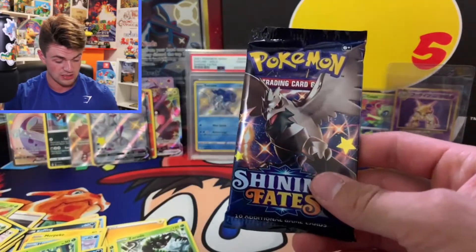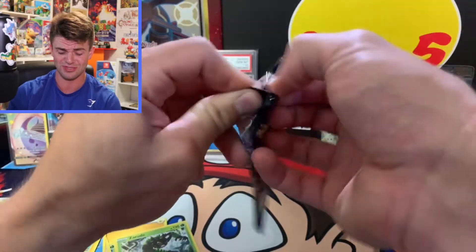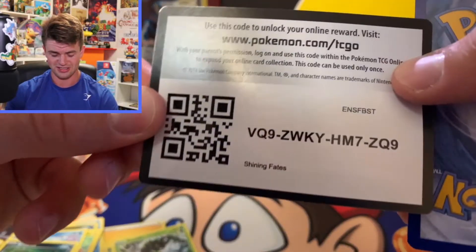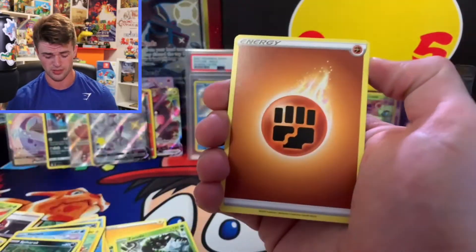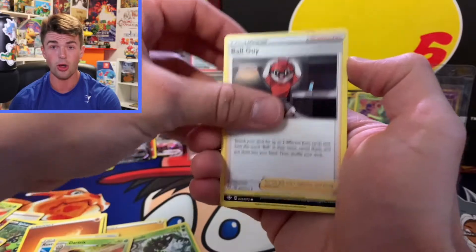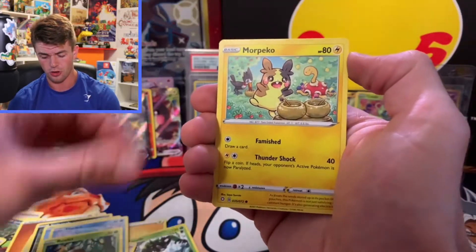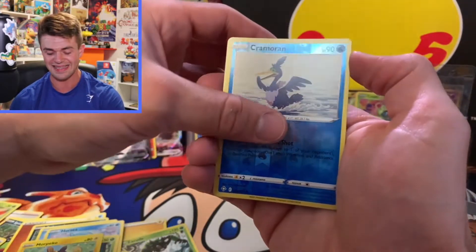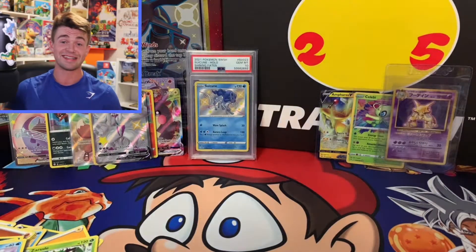We have one pack left for Shining Fates. I think this box was stacked — if there's another hit in this last pack then this box was absolutely worth opening. Last pack magic, baby — we already got a lot of pack magic but let's see what we can do. Come on, give us the bangers! We get a Snarl, a Horsea, a Raichu, a Morpeko, a Cramorant reverse. Can we get one more hit? Can we make this an insane box? We got a Boss's Orders — even without that last hit, this has definitely been an insane box.